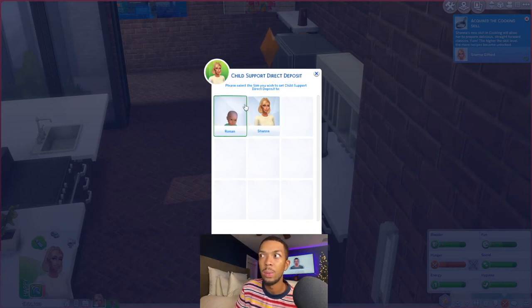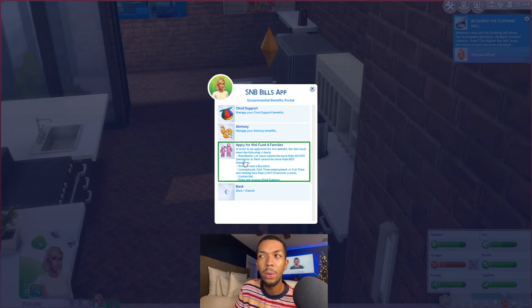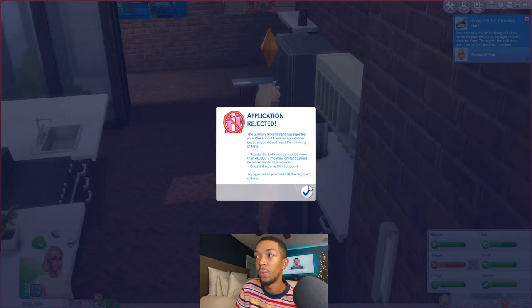With the direct deposit you can set it up to go to the child, to yourself, or a mix between the two — 50/50 or 100% either way. You also have the option to submit a child support stop request, but the only way you can do that is if the non-custodial parent's household wealth is not more than $550, the value of their home is not more than $40,000 simoleons or rent is not more than $800, they don't own a business, and they are unemployed or part-time employed. Of course our sperm donor is filthy stinking rich so we don't have to worry about that.